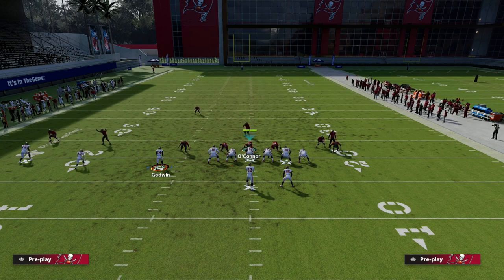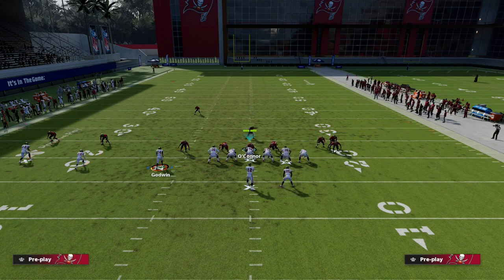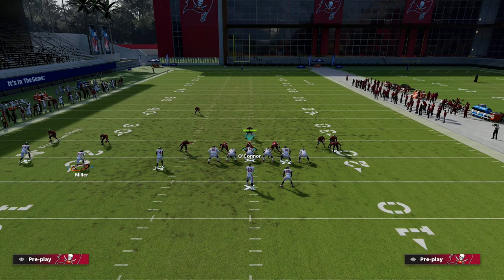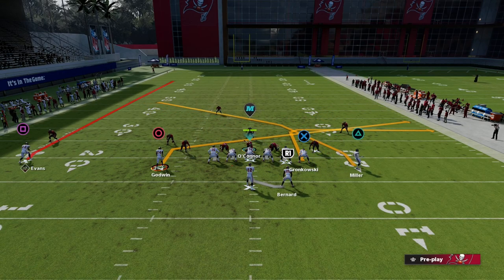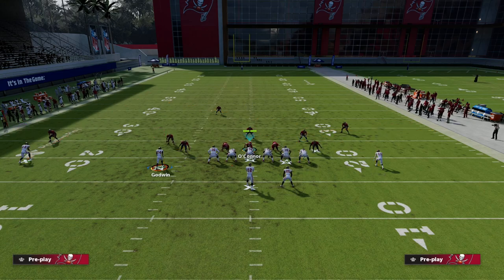We're going to take Circle and put him on whatever route we want — I personally like to put him on a slant. Then we're going to put Miller on a crosser and motion him to the left. It's really important that you motion to the left. What you'll see is he's going to go on a hidden motion and stop just outside the numbers, which is the best place. He'll also be able to run the route without being in motion — this year it's actually not very effective to motion-snap a lot of routes because of the momentum in the locomotion of the players.